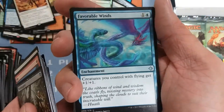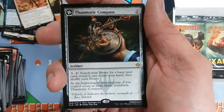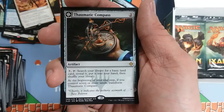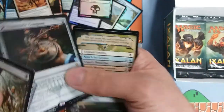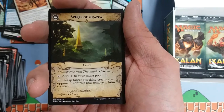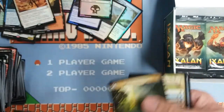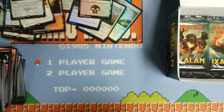Next up we got Favorable Winds again, another Kitesail Freebooter, another Tempest Caller, and another flip card — the Compass. You pay two, then three and tap it, search for a basic land and put it in your hand. If during your upkeep you control seven or more lands, this thing transforms. So if you ain't got anything to do, you're never going to miss a land drop, and eventually you wind up with a Spires of Orazca — a colorless land that does a Maze of Ith effect. You've got a colorless ability with a colorless land that has a function anybody could benefit from — a zillion places it could find a home. Digging up lands and having free mana is so easy in Commander, so that's got to go in tons of Commander decks. But I could see that in some mid-range standard stuff too.